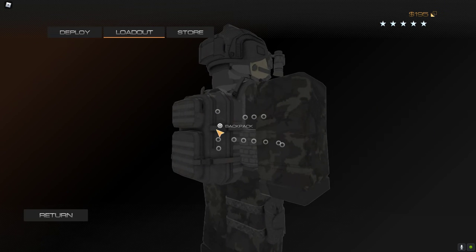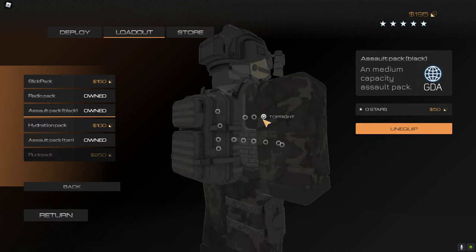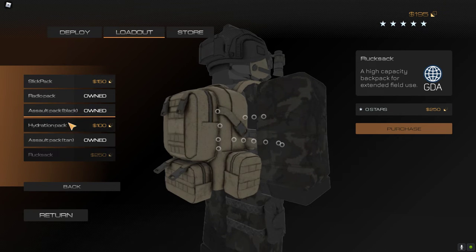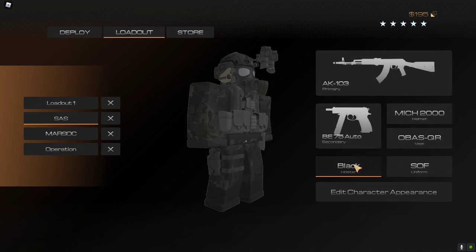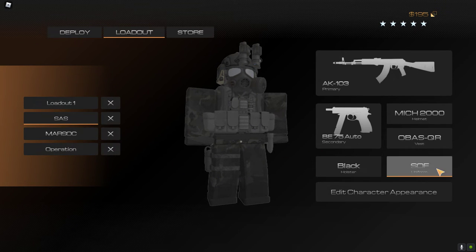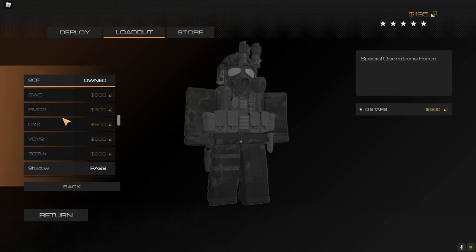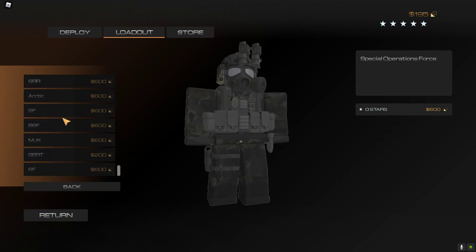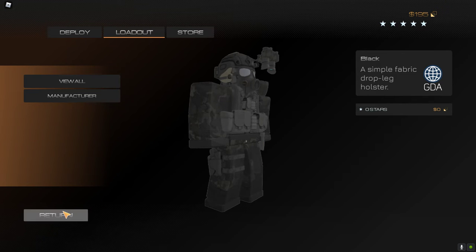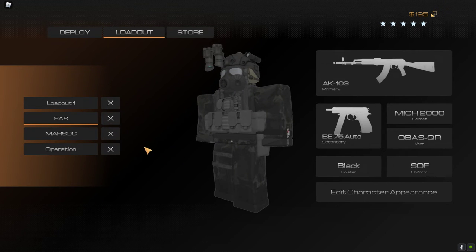For the backpack I'm using the assault pack in black. And I need to correct myself — I mistyped this loadout as SIS but it's supposed to be SOF. The holster is still the same black one. That's it for this loadout.